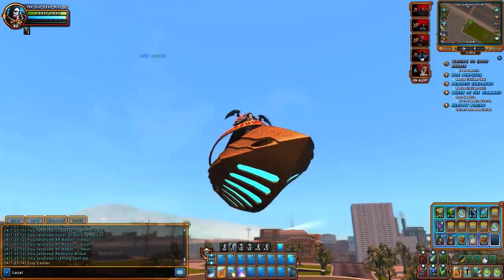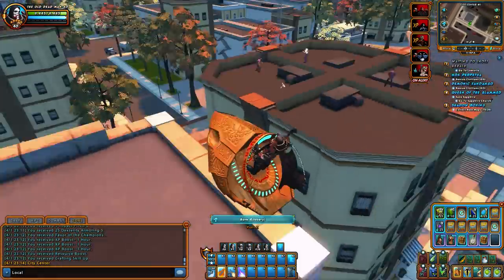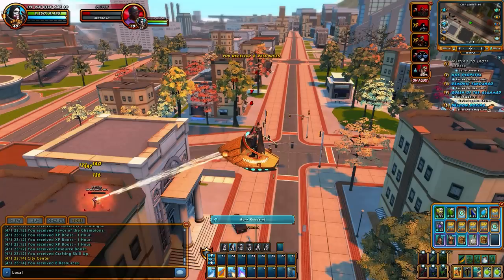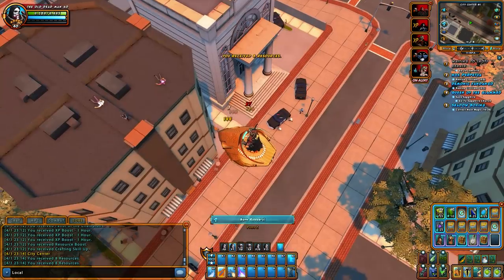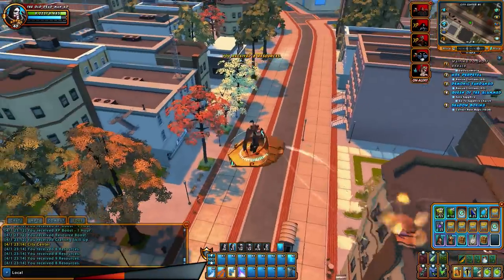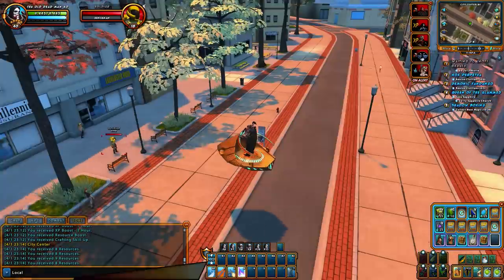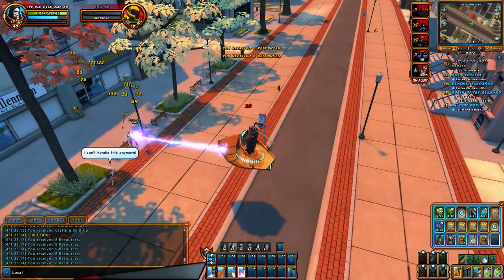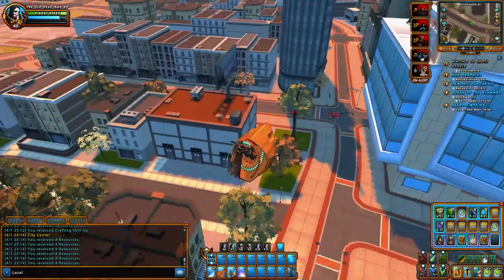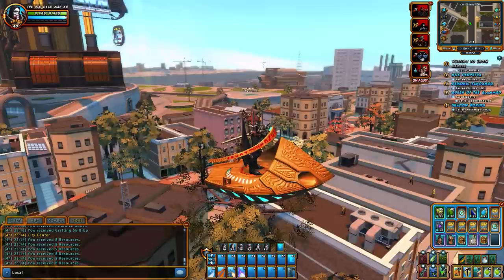Let's go test this baby out real quick. Here's some dudes. It's very interesting. That's kind of a jet. Let's test this thing out. The plasma beam — okay, plasma beam goes through in a straight line. Then you have your missile micromunitions, and there's a heat ray. So there you go, this is what it looks like.